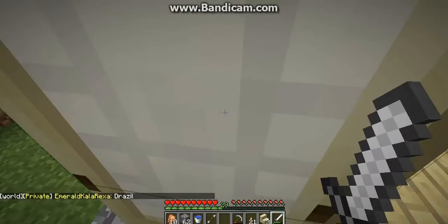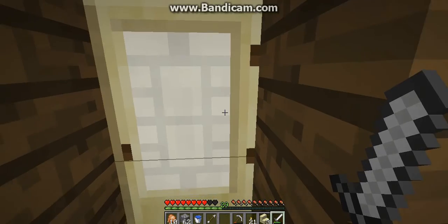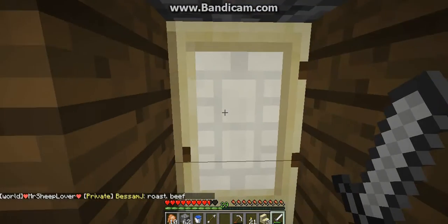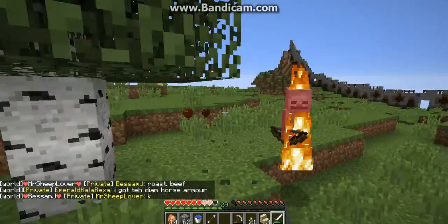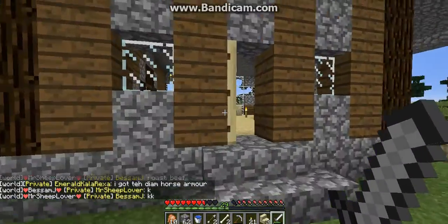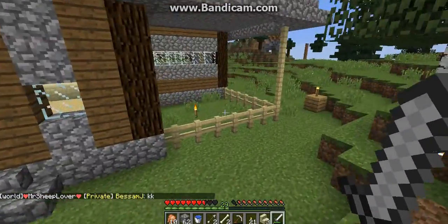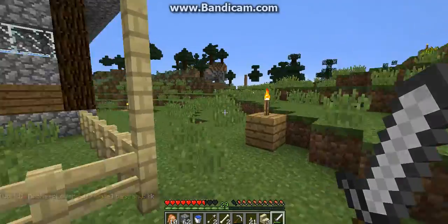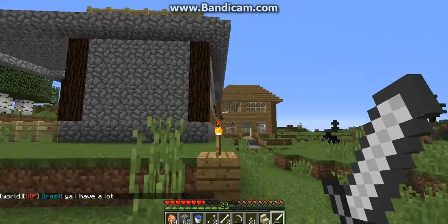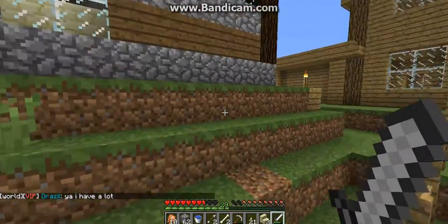So I'm going to show you my house. There's a skeleton somewhere — it's right there. Okay, so this is my house. Kind of looks like a schoolhouse, little porch area. I have to make a farm yet for food because I kind of need some wheat and carrots and potatoes.